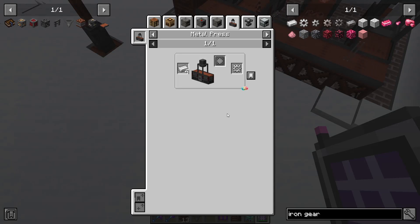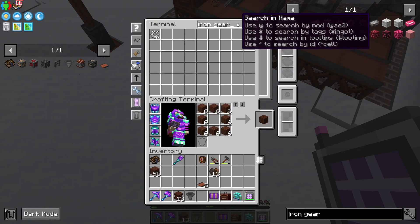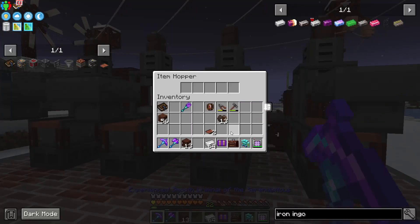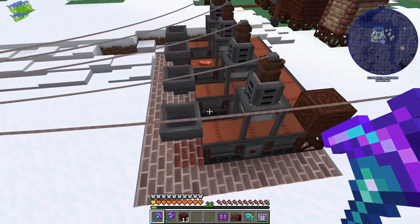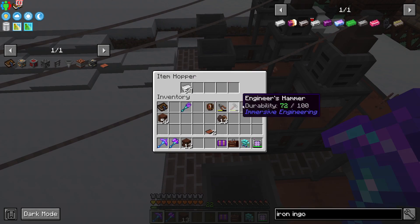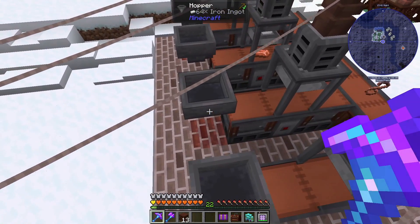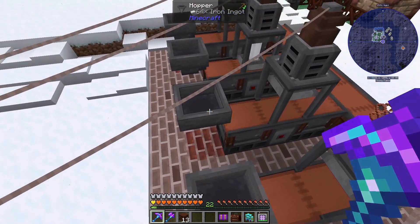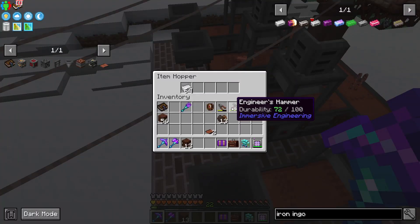Where we run into a problem is with the gears. Gears require four iron ingots to make one gear, and since the hopper can only let one item out at a time, it will not gather up before dropping it into the metal press. It will not gather four and then stamp it — it can only let one item out at a time. Because the crafting recipe requires four, it will not export any iron ingots.